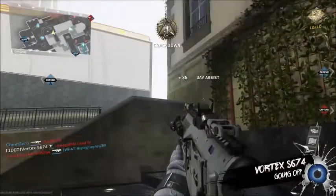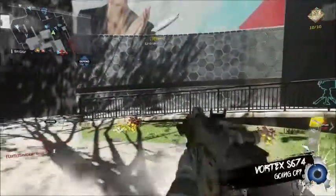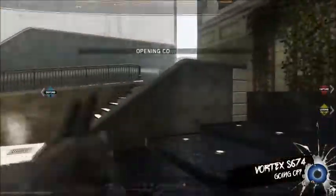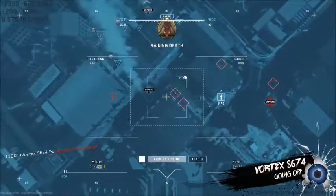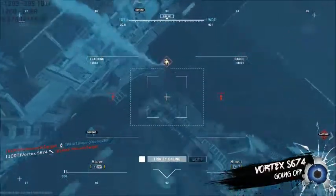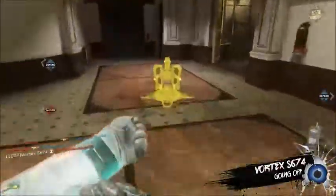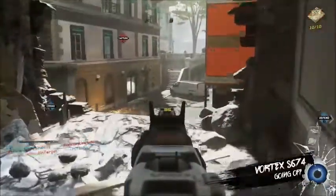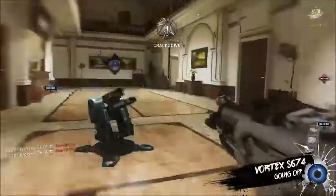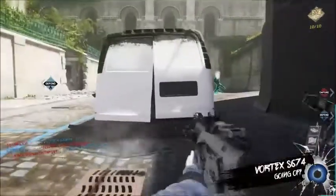Losing Bravo. You're needed at Bravo. Assist your team at Bravo. Losing Bravo. Community rocket ready for launch. Losing B. Enemy neutralized. Losing B. Assist your team at Bravo.